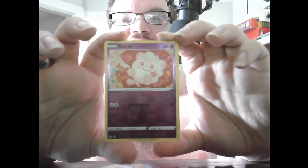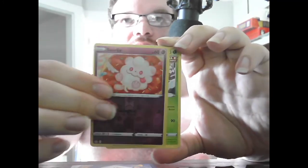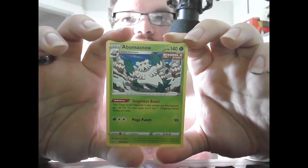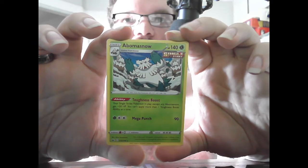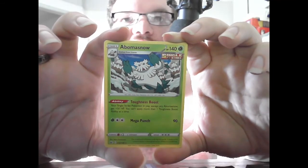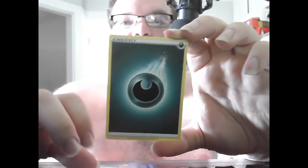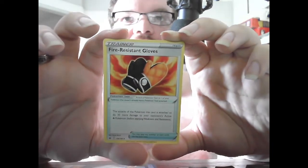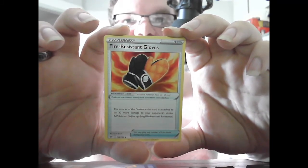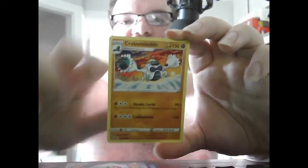First off the top half is Basic Swirlix, HP 60, Psychic — Draining Kiss 20, heal 10 damage from this Pokemon. Stage 2 Abomasnow, HP 140, Grass, Single Strike — Ability: Toughness Boost, your Single Strike Pokemon in play, except any Abomasnow, get +50 HP. You can't apply more than one Toughness Boost at a time, meaning you can't stack two Abomasnow to go from 50 to 100. Mega Punch 90. Basic Dark Energy. Trainer Item: Fire-Resistant Gloves — attacks of the Pokemon this card is attached to do 30 more damage to your opponent's Active Fire Pokemon, after Weakness and Resistance. These cards can be really good if you know what deck you're facing.